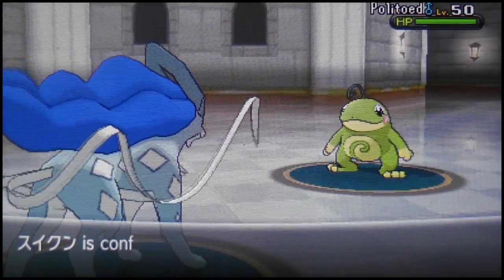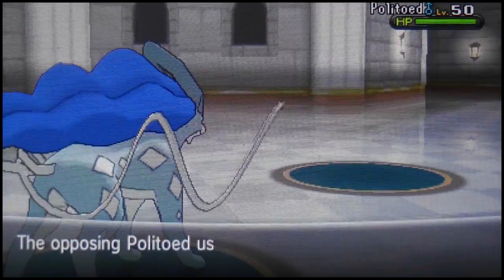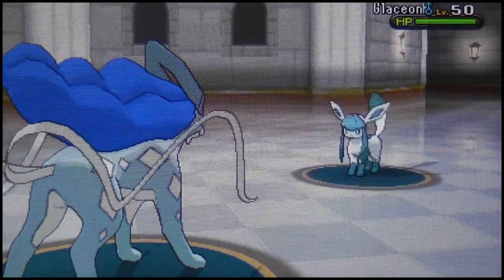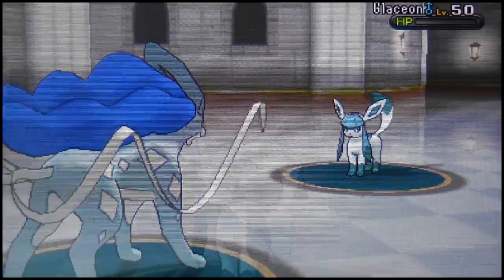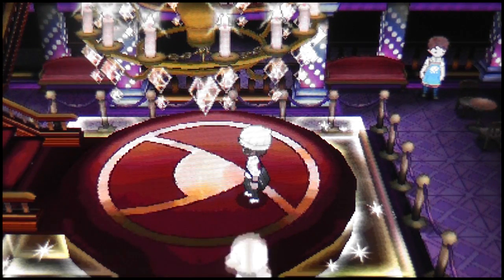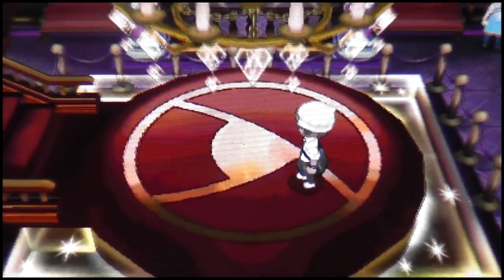Poliwrath goes down and he only has one Pokemon left — Glaceon. I think it has good defenses. I Google it mid-game: Glaceon has 350 max HP and 110 base defense stat. We receive another two battle points. Now we're at trainer number five — a Hiker. The dialogue trainers say is sometimes funny or occasionally offensive. I usually just press through it.